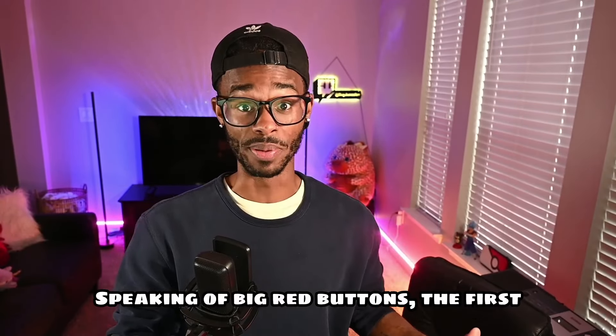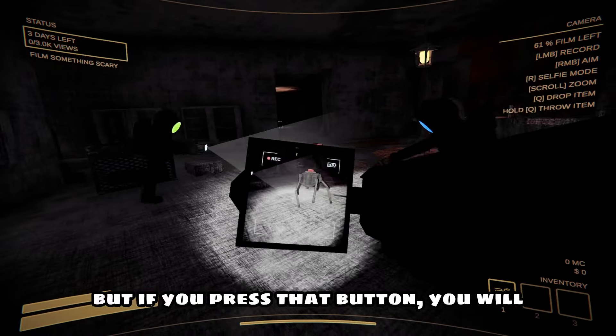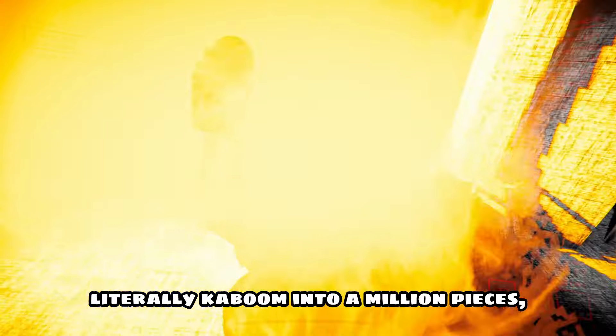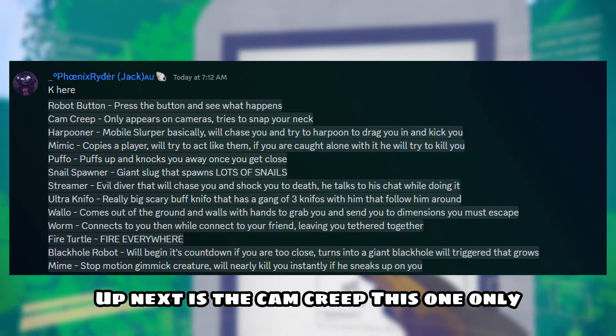The first monster we're going to go over is the Robot Button. Press the button and see what happens. I'm getting all this information from the Content Warning Discord, so if you want to learn more I'd highly recommend joining — link in the description. I actually encountered this in my first run of the new update. It's not very harmful, but if you press that button you will literally explode into a million pieces, so I'd highly recommend staying away from that.